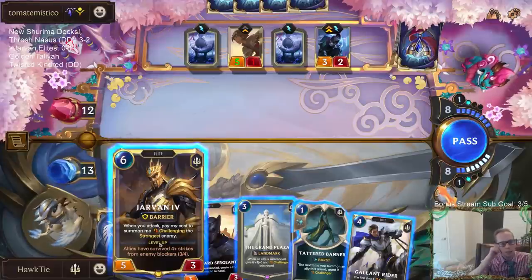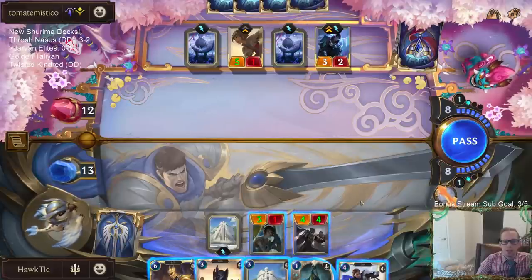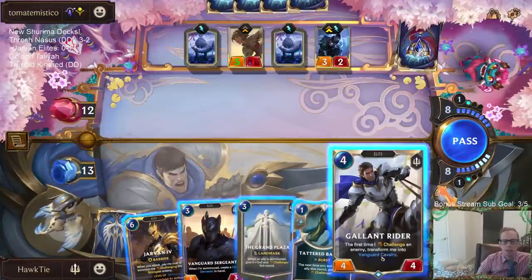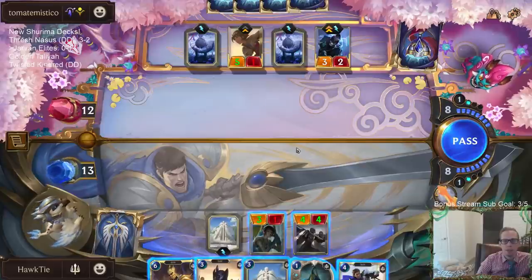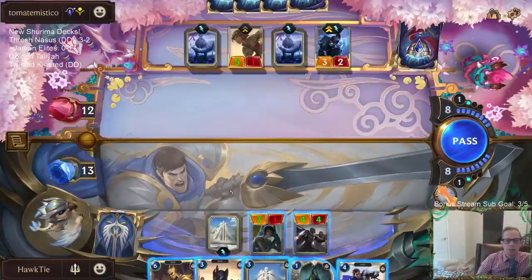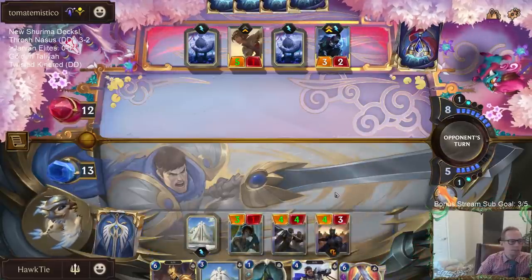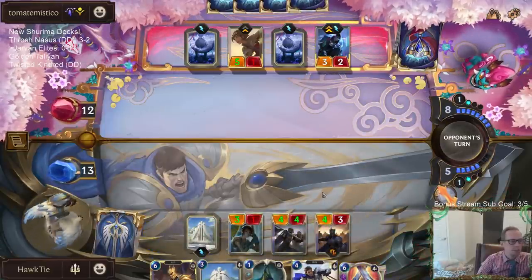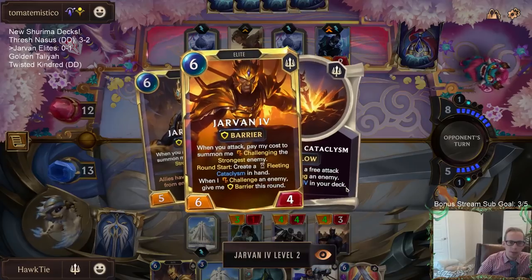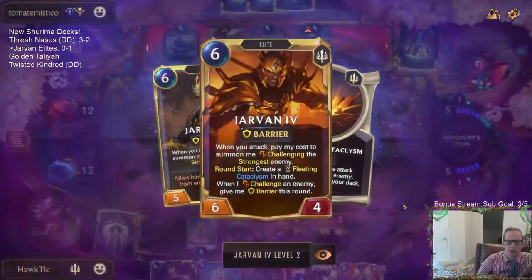So I was planning on just attacking with Jarvan, and then Jarvan challenges the Talia. But then I'm not really challenging Aphelios, and Aphelios is going to be Rekome. So I could just go Sergeant, Gallant Rider, and then I get two Challengers by going this way and try to take them down. I think I'll probably have to do that - you have to try to get two Challengers. So round start, create a Cataclysm - that's what I need.